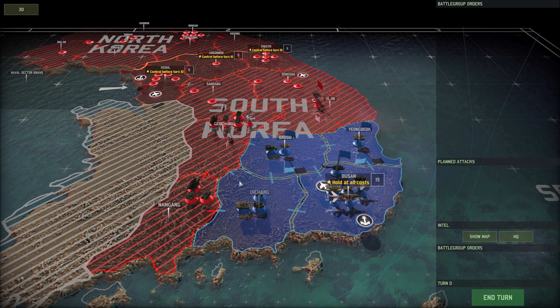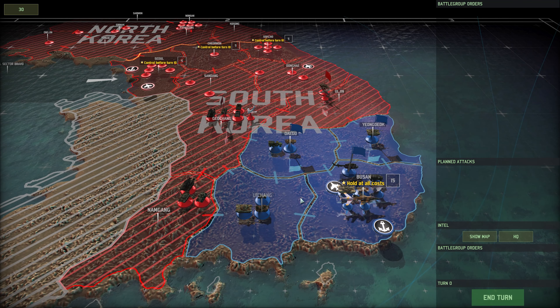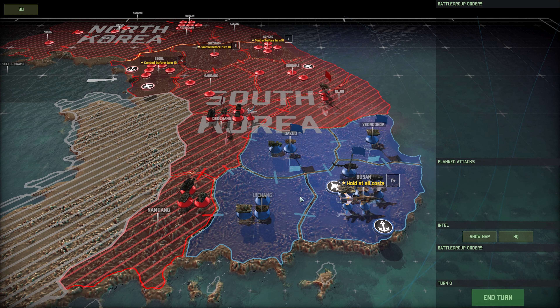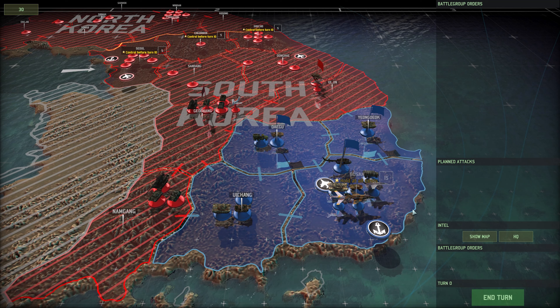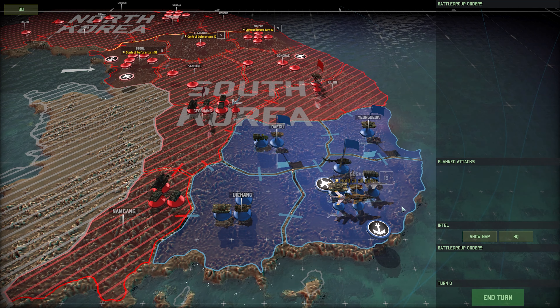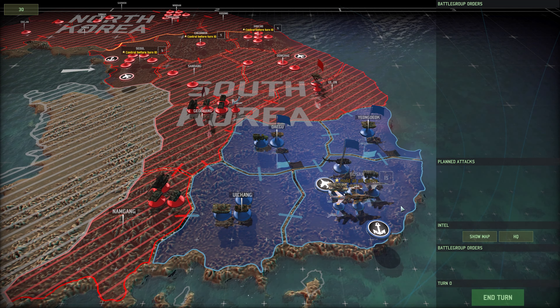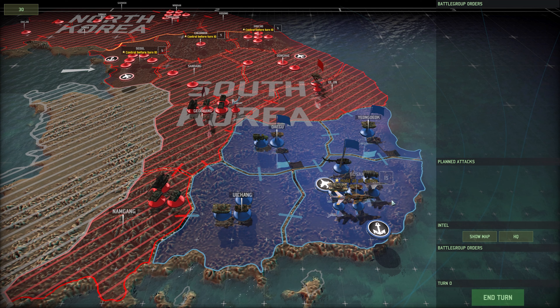The second and third campaigns are overhauled in this mod. The second campaign takes place between the Soviet Union and China in the late 70s, but here it's actually between Israel and a bunch of Middle Eastern nations. The third campaign in vanilla takes place between the allies — mostly the British with some Western allied help — and the Chinese, but in this mod it's a fictional US and NATO versus China in a modern Hong Kong setting. So there's a lot of interesting stuff to come.